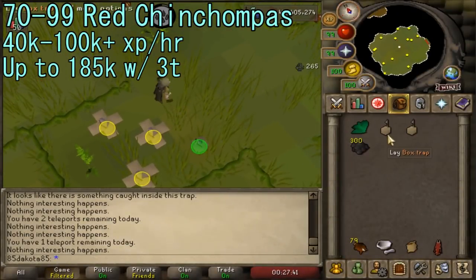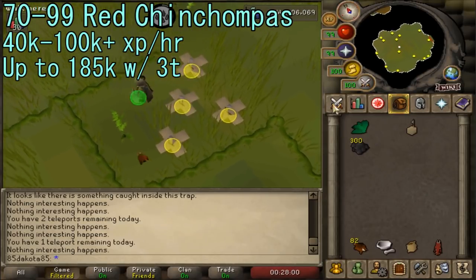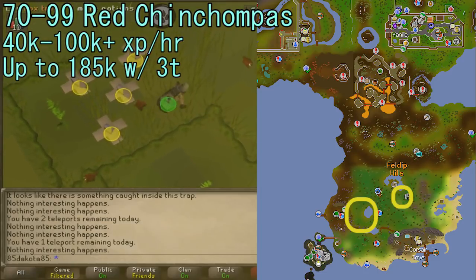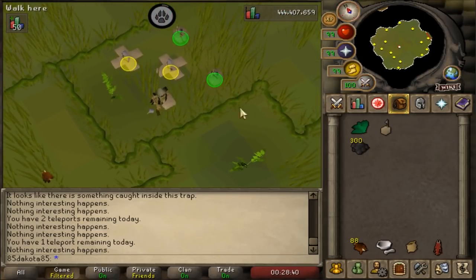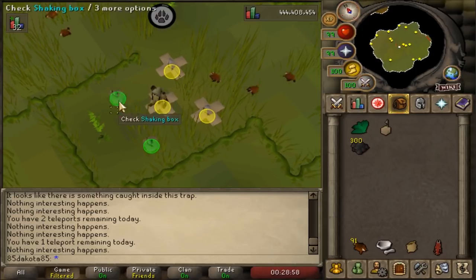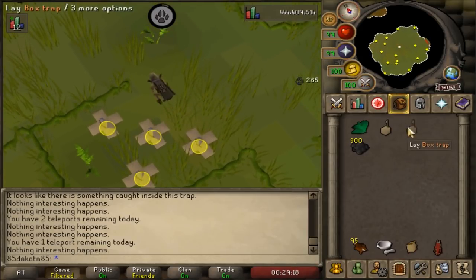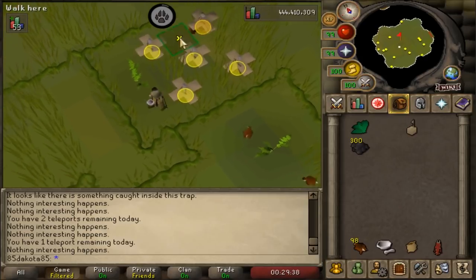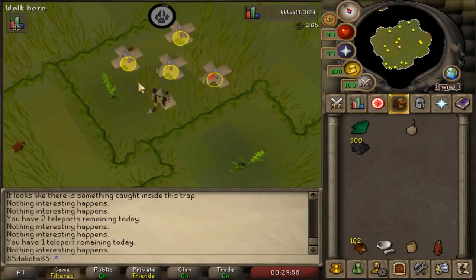Another option for levels 70 to 99 is Red Chinchompas. You unlock them at level 63 Hunter, but right at 63 it's pretty slow and frustrating, so 70-plus will at least help a bit. Red Chinchompas are located in the Feldip Hills Hunter area, same as the Tropical Wagtails. They can be crowded, but there's a private Hunter area unlocked by completing the Western Provinces Hard Diary, giving more options for open space. When a trap is set off, you can either click Check to pick it up or click Reset to automatically pick it up and put it back down. Auto-placement is slightly slower, but if you're on RuneLite there's a plugin called Menu Entry Swapper that lets you set Reset as your left-click option for a more chill experience.